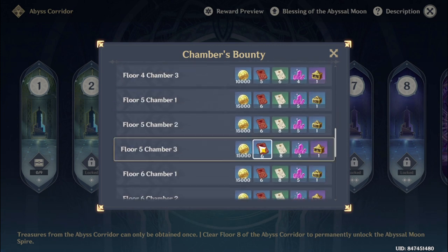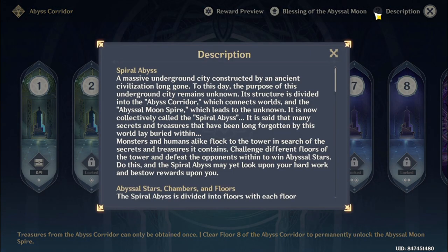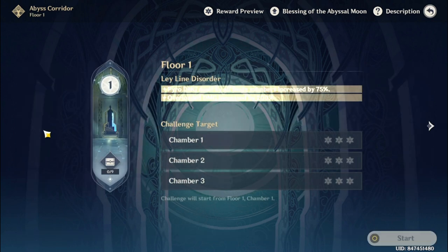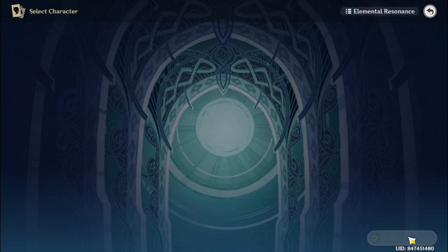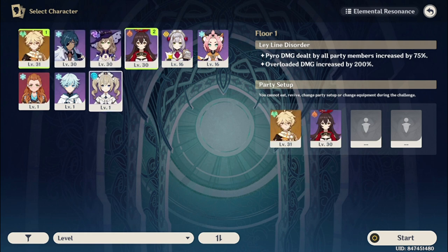Let's see... just a lot of bounty. And we've seen this one before. That's a lot of text. So I guess we start at floor 1. There are 3 chambers. There's a leyline disorder of pyro damage and overload damage. So it works like that — use 4 party members and go with that, I suppose.